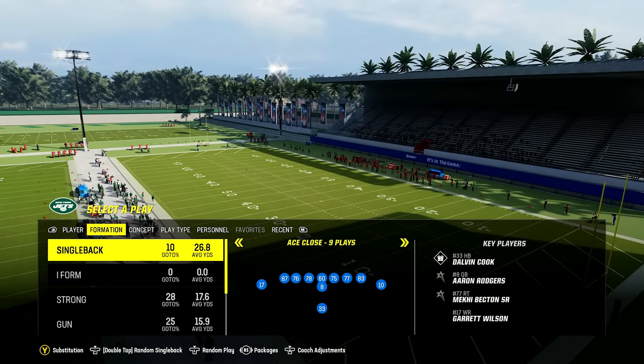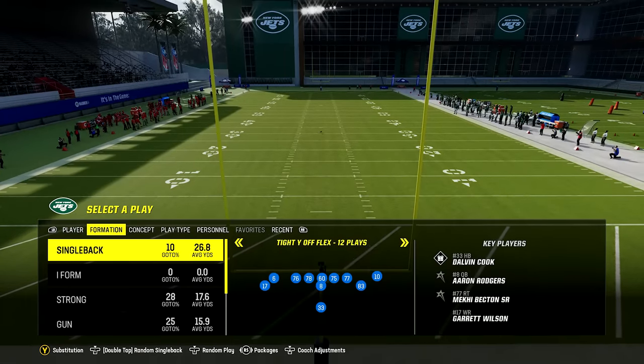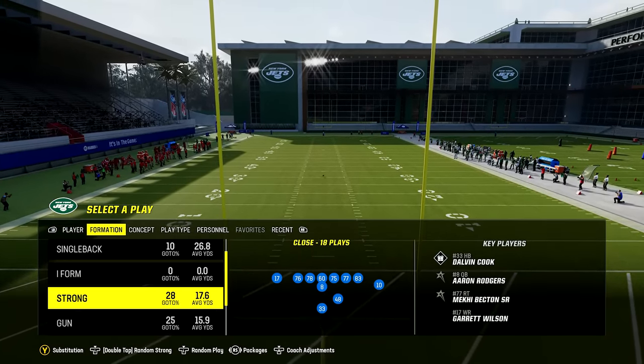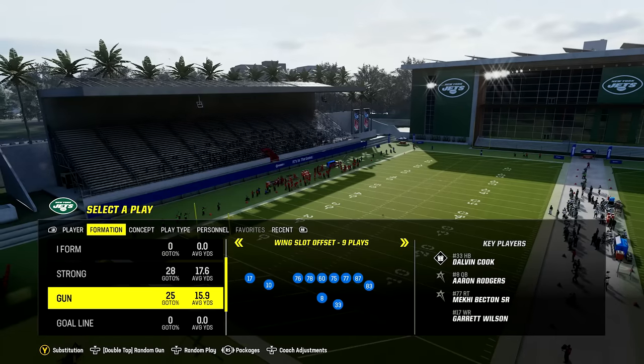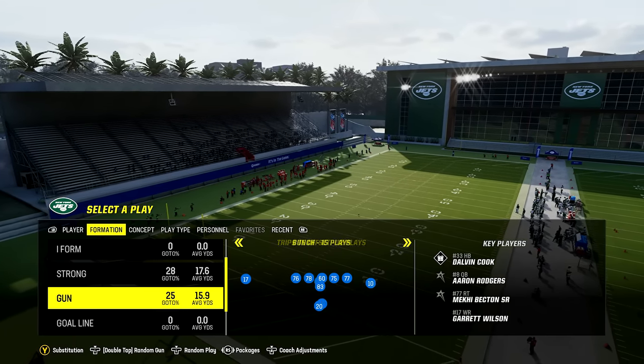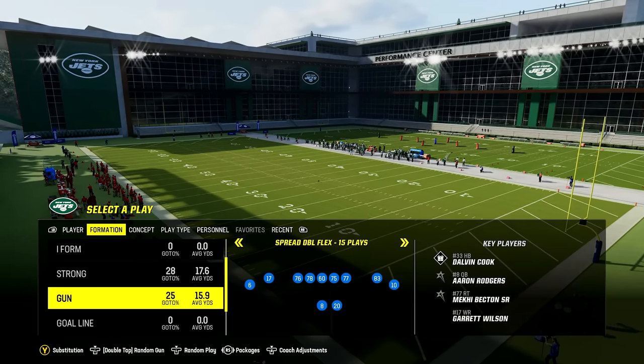Number three: the best playbooks to use. On offense, it's undoubtedly the Jets playbook because it simply has everything — a ton of great single back and under center sets with great passes and great runs, including the strong close formation. But it also has the best group of shotguns in the game, from tight doubles to trips, different bunch sets, tight sets, and even spread sets.